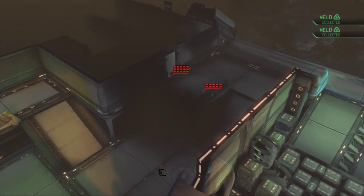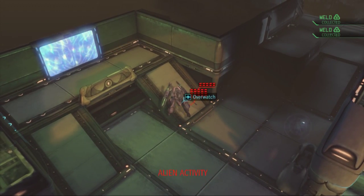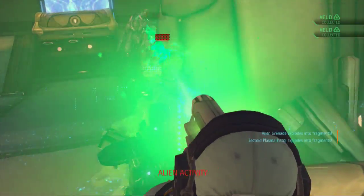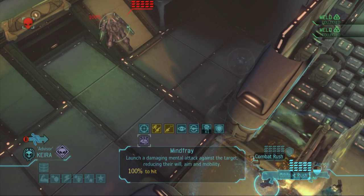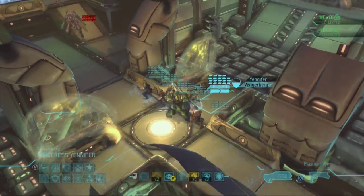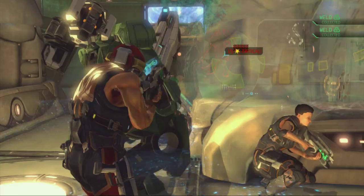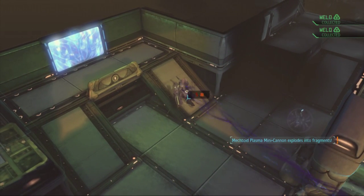Only needed to reload two people. Oh yay - another mechtoid! Woohoo, it's mechtoid city baby! Kira, do him dirty - beautiful shot. Yorvith, take him out. He's dead, Tris has got him. Good shot Tris - 100% hit. That does up to 13 damage but I want the kill with mind fray. Yorvith, thank you! Beautiful! Kira, mind fray - and he's dead!